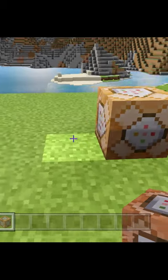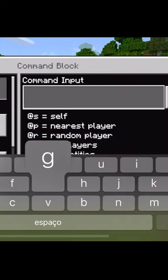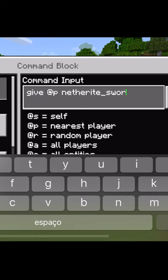Lay down the command block. Come to the back, place a button, open the command block, type give at p netherite sword.